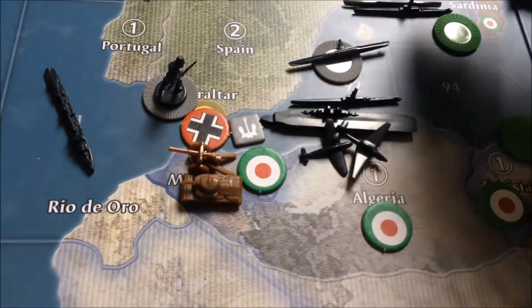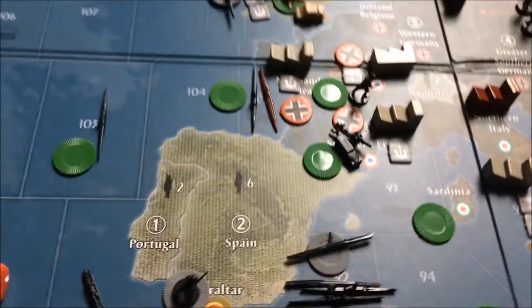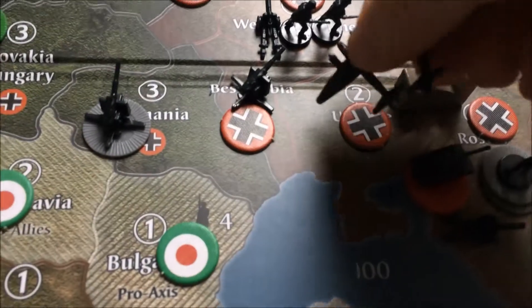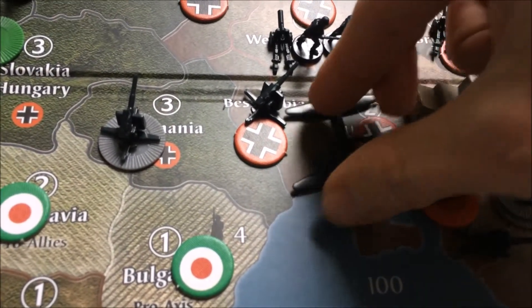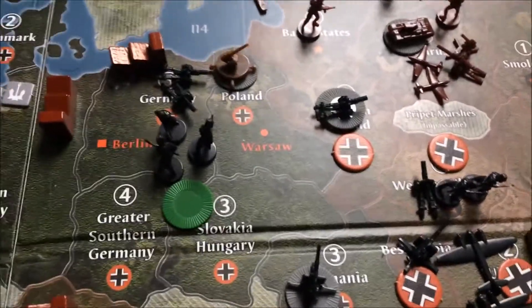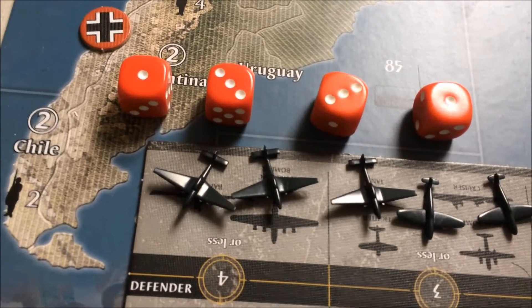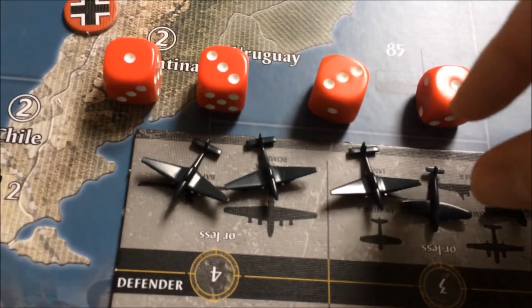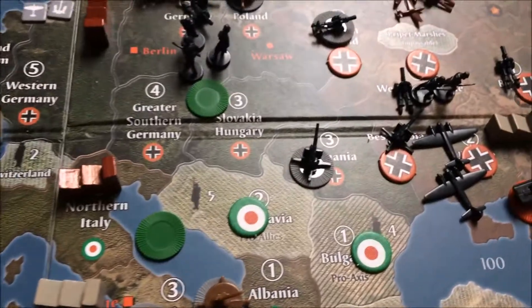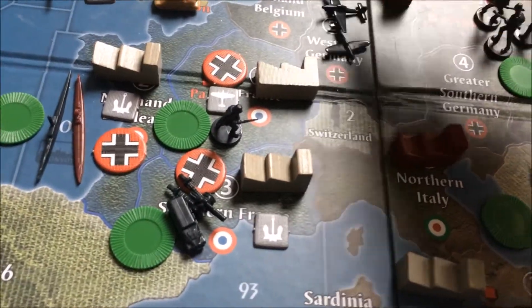I'm taking one destroyer from sea zone 93 into there, and taking these two planes from France — a tactical bomber and a fighter — making it one, two, three, four into sea zone 91, with one movement space left. I have one at two, one at three, one at four against the French destroyer. One hit. In response, the French destroyer: no hit, no hit, no hit. The French destroyer is off and this battle is resolved.